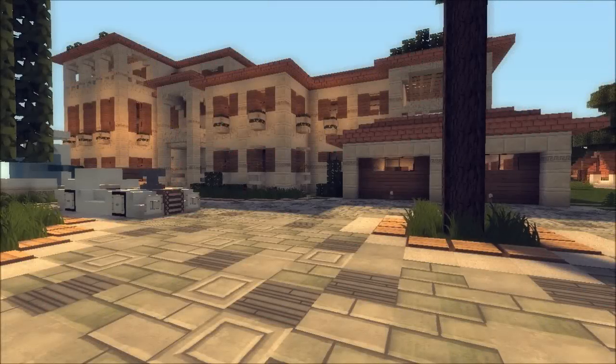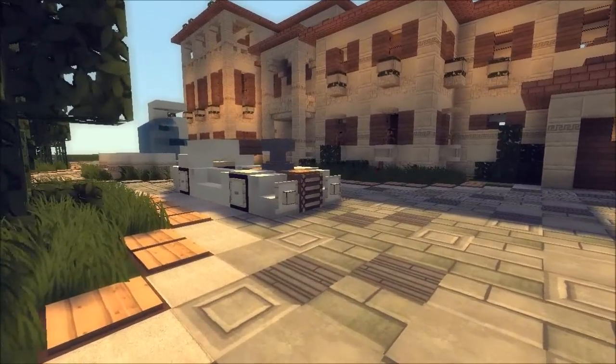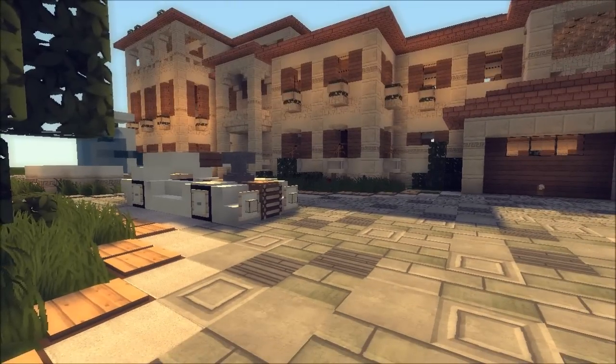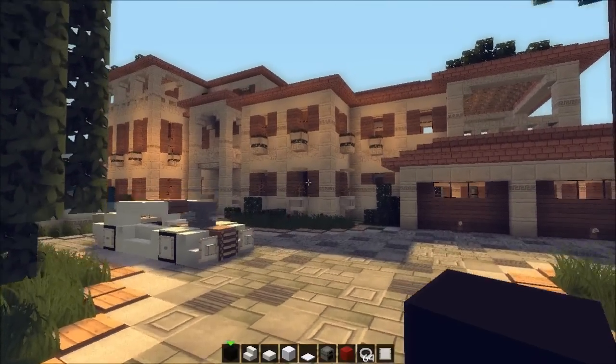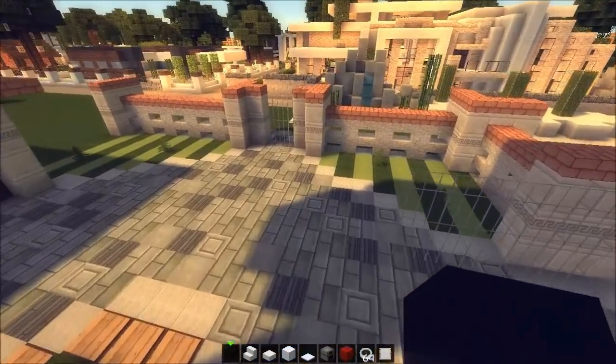Yo guys, it is Keralis again and again because you're watching videos on my channel. Welcome back to the Minecraft vehicle tutorial series. Previously we added a little muscle car, and since the next episode of the mansion is tomorrow, I'm gonna add one more. We're gonna do a sports car this time, made by Karasamun, and it's gonna look banana. You guys ready for this?